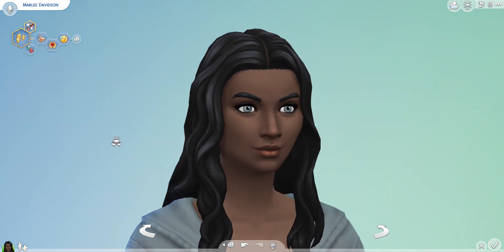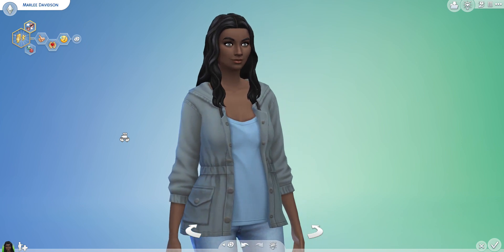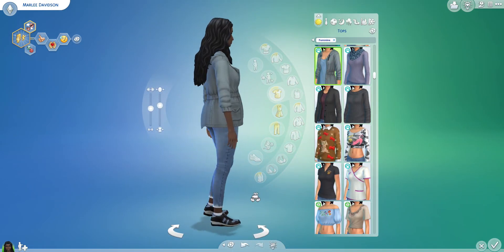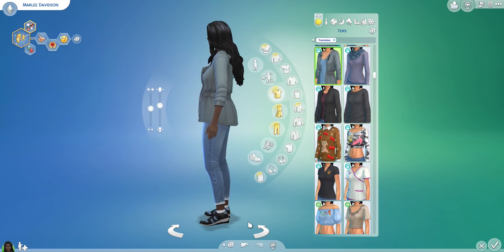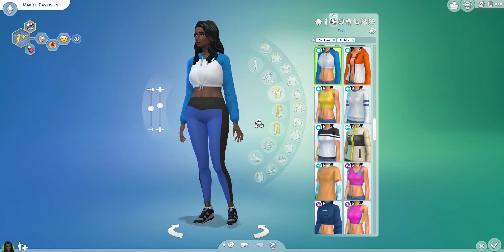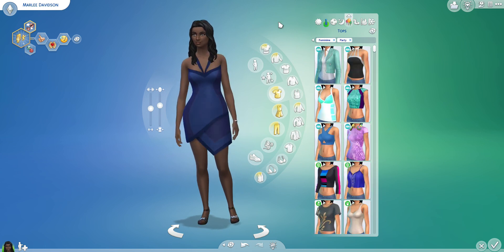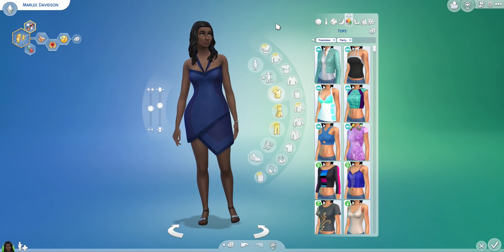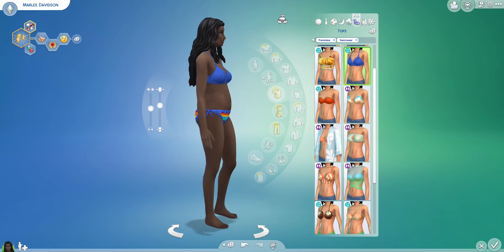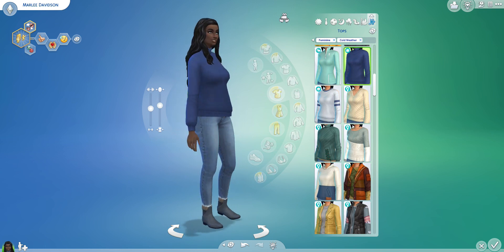This is her up close — very gorgeous face. She kind of just came with this hair when I randomized the base sim, so I kept it because I love it on her. This is her everyday outfit — very basic. I gave her socks; I never give my sims socks, but I gave her socks. Here is her formal wear — very nice. We have her athletic wear, very cute. Her sleepwear, again very basic. Her party wear, which I'm obsessed with this dress — I've used it so many times over the years. We have her swim outfit, which is probably my favorite swim outfit from the pack. We have her hot weather and her cold weather.